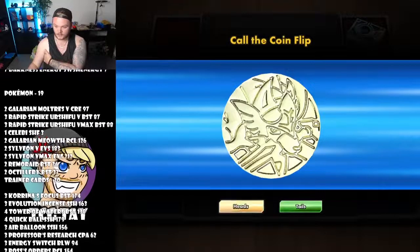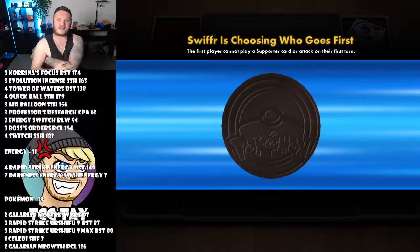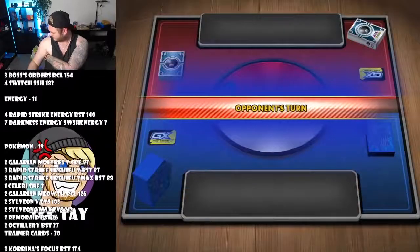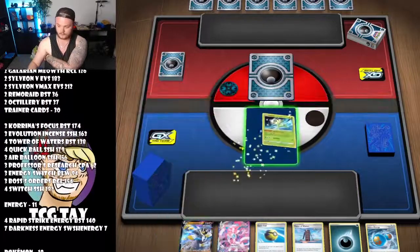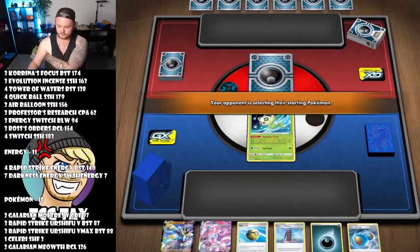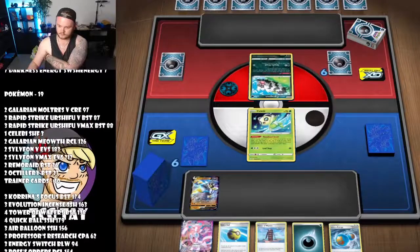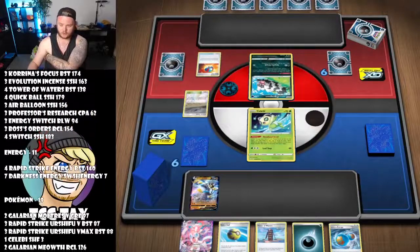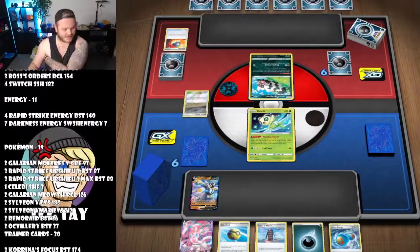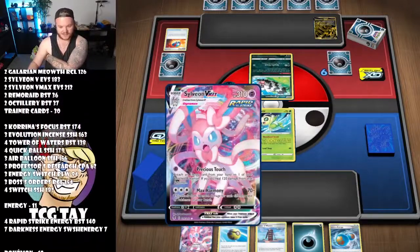We want to go heads — we lost the coin flip, that doesn't bode well for us, we like to go first with this deck. That's not a bad starting hand though. We've got a Zigzagoon, Chaotic Swell, Great Ball — are we playing an Eternatus? Yes we are, we're playing an Eternatus again.